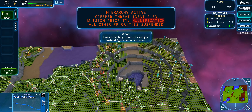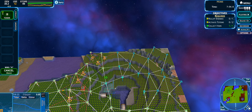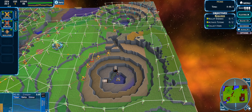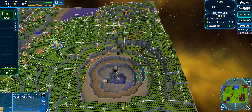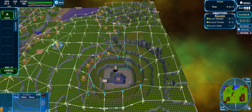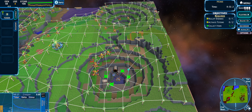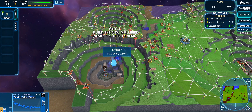A hierarchy archive executes: modules installed, hierarchy active, creeper threat identified, mission priority nullification, all other priorities suspended. I was expecting more cult virus joy but instead I've got combat software — I don't actually mind some combat software. Moving some structures and towers down now that they're built. The creep down here has been absolutely decimated. I think next level I need to be a bit more careful with my power usage — I was overzealous to start.